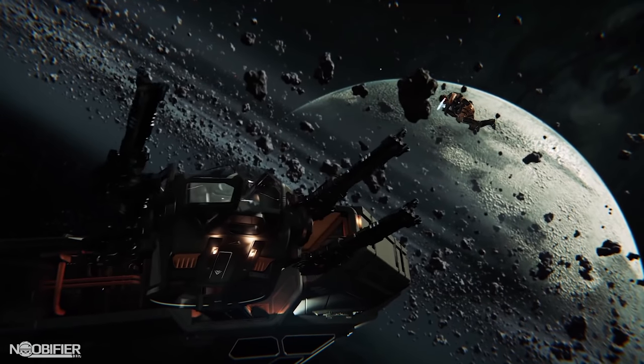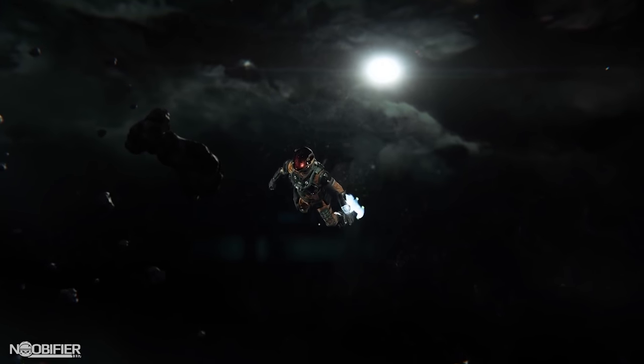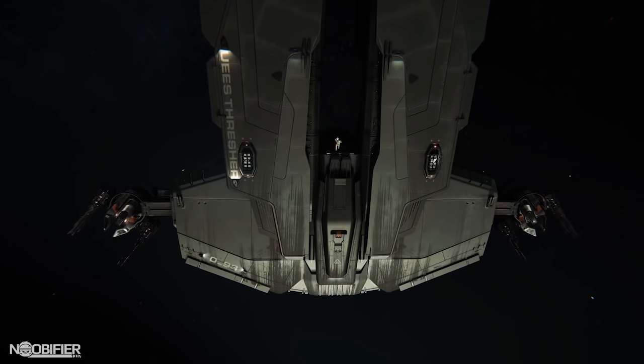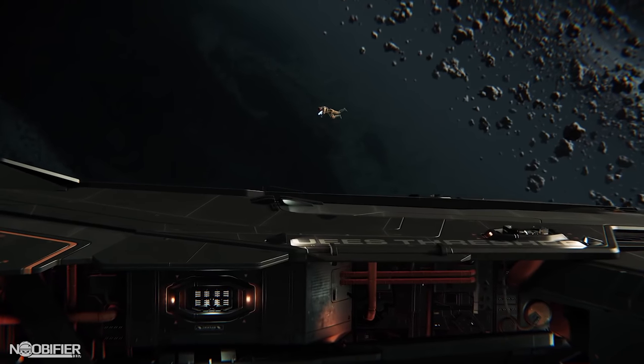New ships always generate excitement and 3.3 won't disappoint. The Mustang rework is launching all variants, the super swag Constellation Phoenix, the mobile weapons platform Aegis Hammerhead, and the Tumbril Cyclone variants. There are also two new ship weapon series: the Hurston Dynamics Attrition and the Dominant series, which I'm going to do a complete review on.